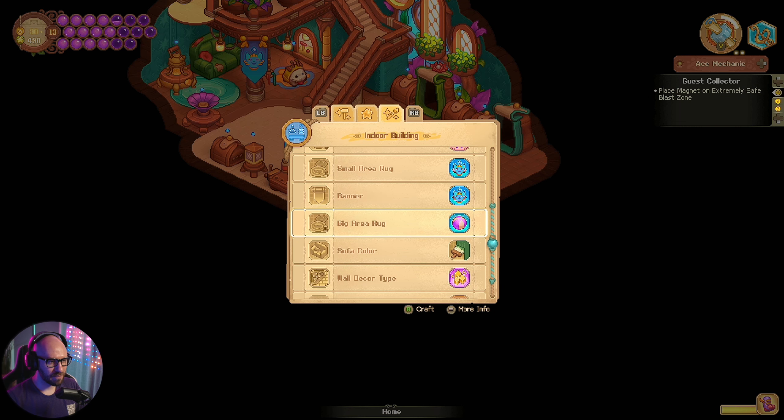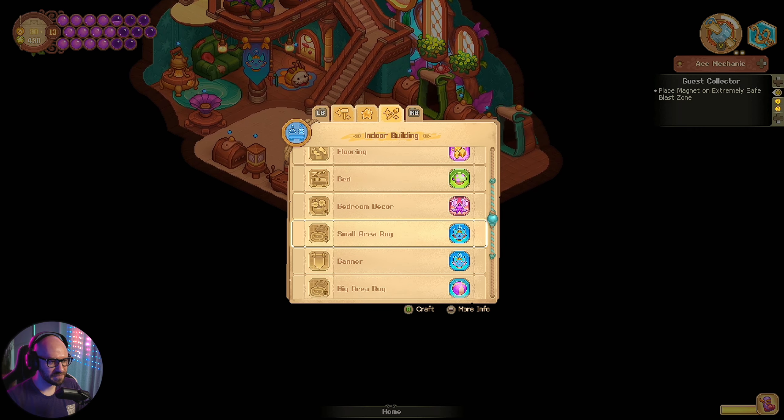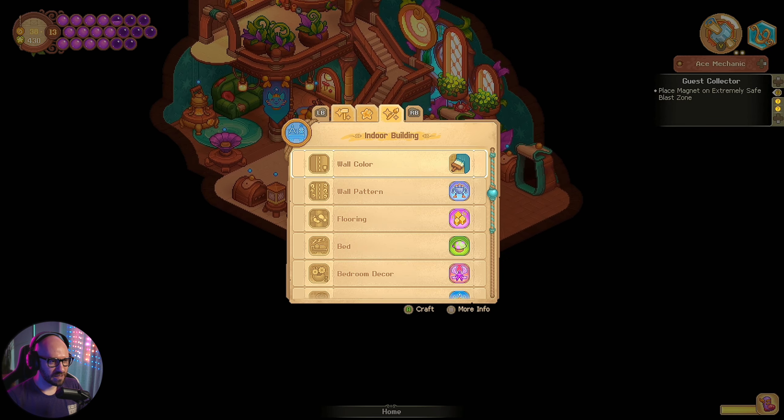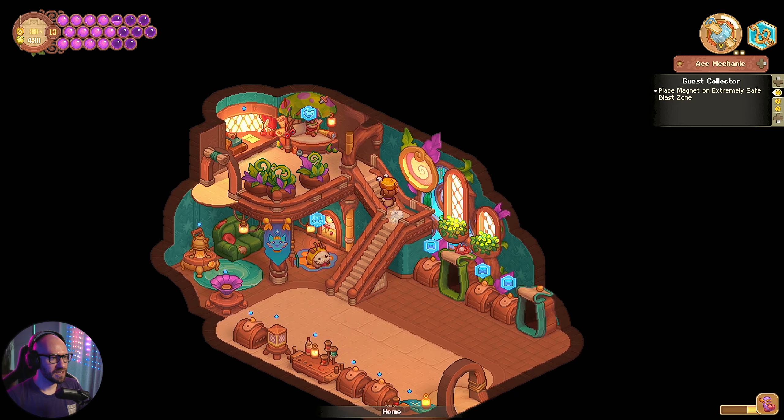We got the banner and the big area rug as well that we can update. Sofa color, wall decoration types, and poros — they're just the same poros unfortunately. We don't really have that many variations of poros; I would love to have a lot of them but unfortunately we don't.